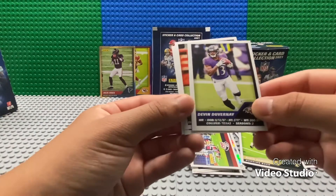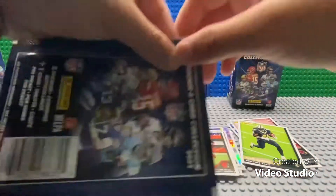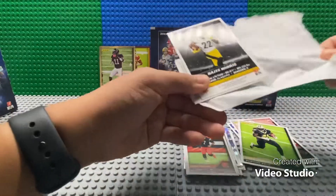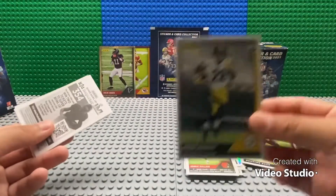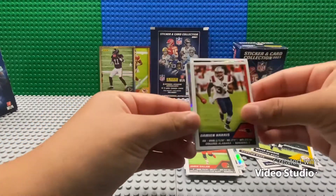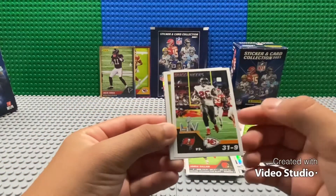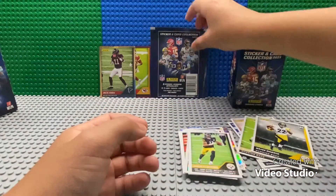Three packs left. It looks like we've got a rookie card — Najee Harris rookie card for the Pittsburgh Steelers. We've got Chase Claypool, Damien Harris, Drew Lock, and a Super Bowl sticker of the Bucs versus Kansas City. Logan Thomas — and that's the end of that pack.